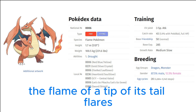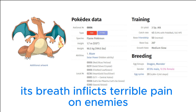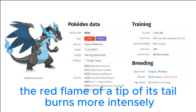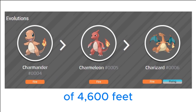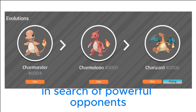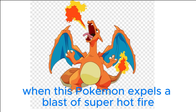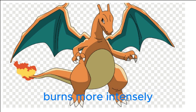If Charizard becomes fierce, the flame at the tip of its tail flares up in a light blue shade. Breathing intense hot flames, it can melt almost anything — its breath inflicts terrible pain on enemies. It is said that Charizard's fire burns hotter if it experiences harsh battles. When expelling a blast of super-hot fire, the red flame at the tip of its tail burns more intensely. Its wings can carry it to an altitude of 4,600 feet. Charizard flies in search of powerful opponents, but never turns its fiery breath on any opponent weaker than itself.